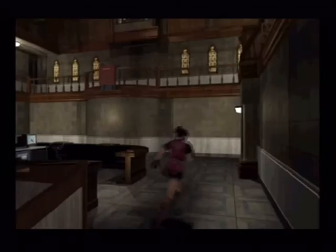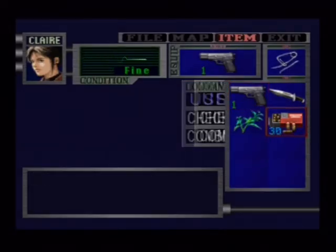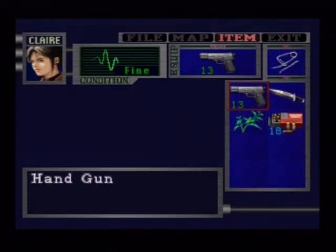There should be some handgun bullets here, which are well earned after not picking up any. These ones will give you 30, as opposed to the ones outside which give you 15 — though I think other boxes after this one give you 15 as well. Let's reload. Get used to the controls a bit — it's now the circle button that gets the options, the menu, and the triangle to get out of it.